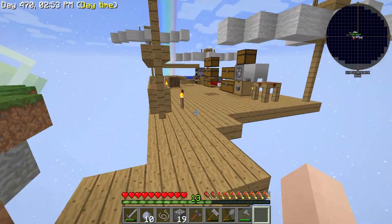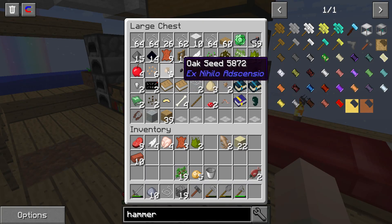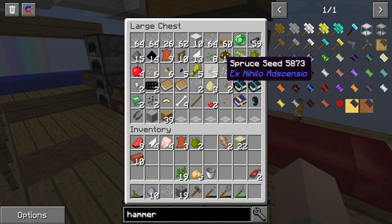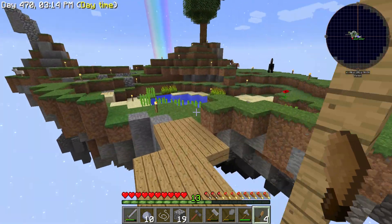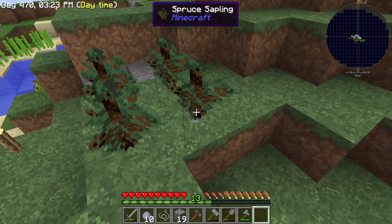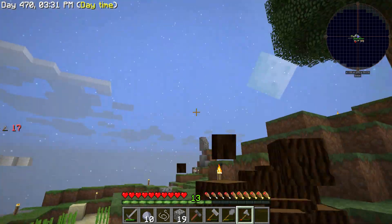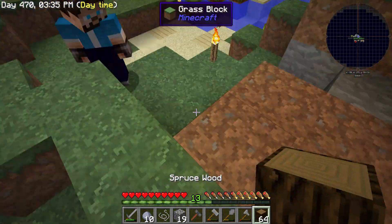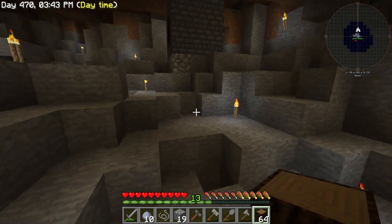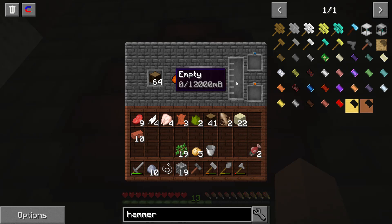Can we fuel it with just wood? Do we have spruce saplings? We certainly have spruce seeds we can turn into saplings. Let's use those because we get way more wood out of there. We can do the twerking dance - and done. You need to remember to collect the saplings. It doesn't even need fuel - it will produce the charcoal on its own.